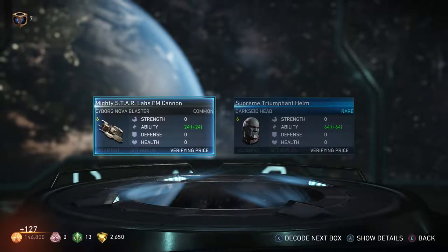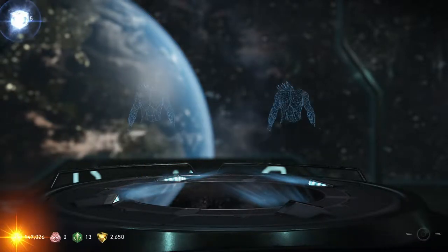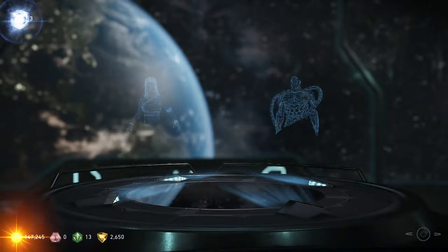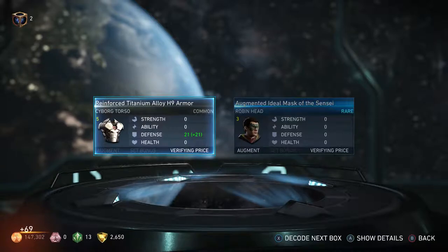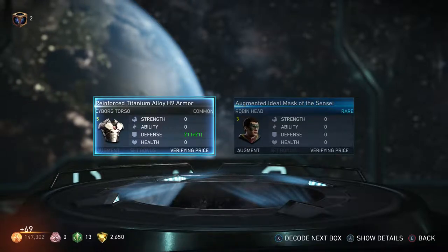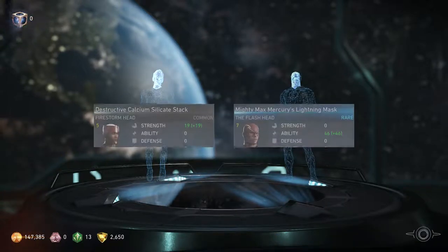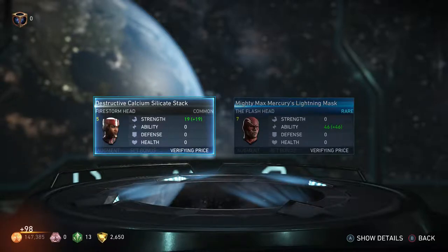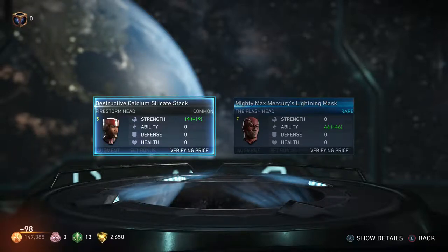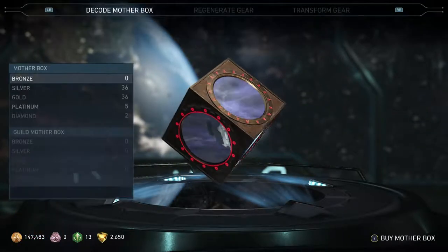New head for Darkseid, new gun for Cyborg finally. I'll get the ideal's mask of this sensei. I'm waiting for Nightwing's premium skin, if there ever is one. Max Mercury — that sounds familiar. Anyway, we're done with the bronze packs, let's go down to silver.